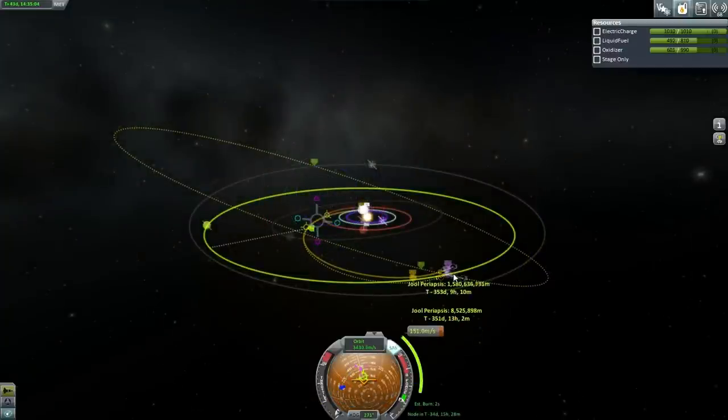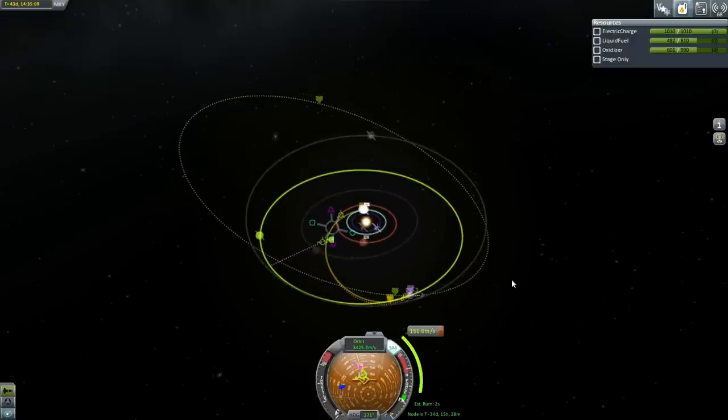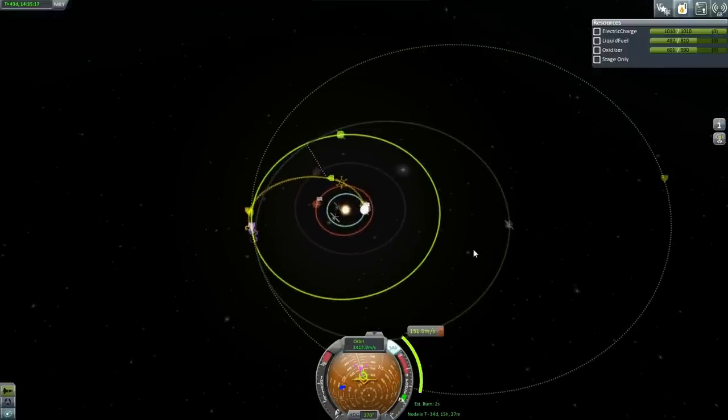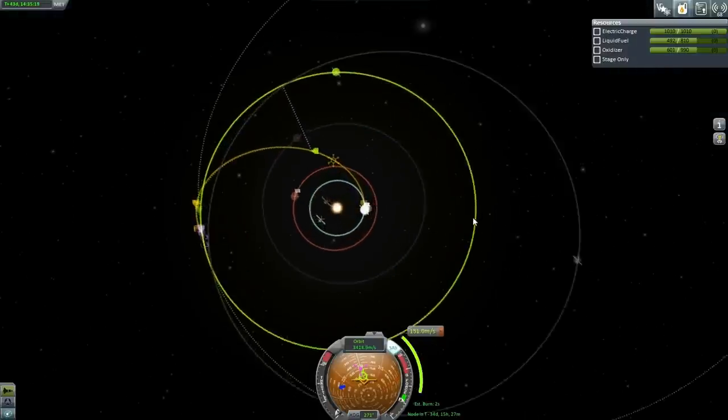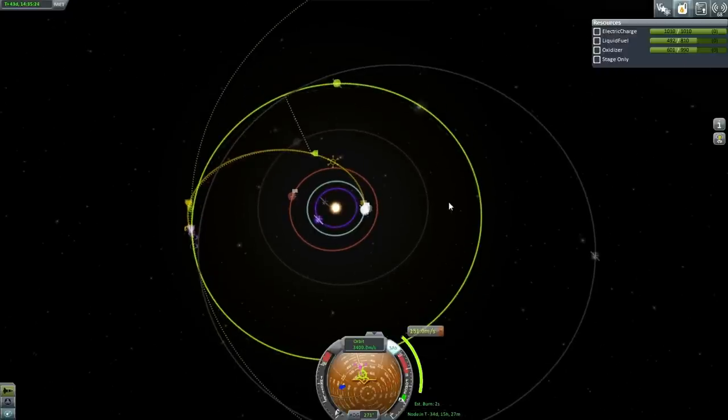So, 8,000 kilometers — that's fine, that's within Leif's orbit. The mid-course plane change will cost 151 meters per second. That's not bad. We've got that mid-course plane change plotted out and that'll be alright. Let's go to the second probe.